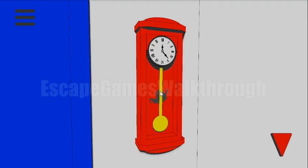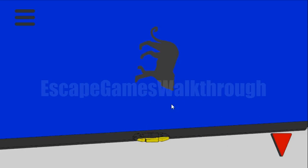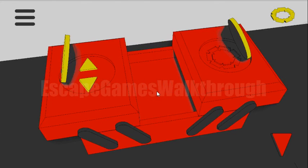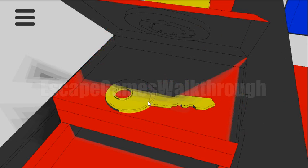Now we need to look at this elephant — it's oriented upside down. Here we can see a jaguar pointing and looking down. So these two animals we need to orient in the same directions, and there are two more boxes here to open.